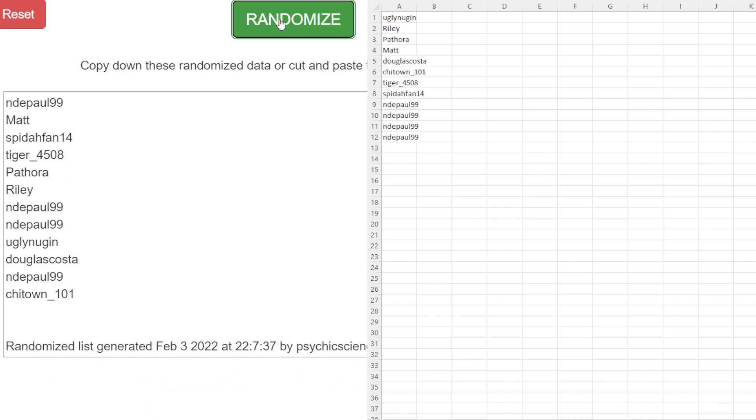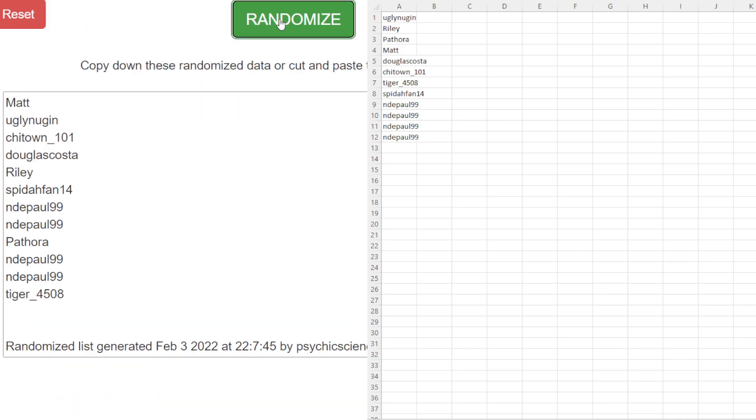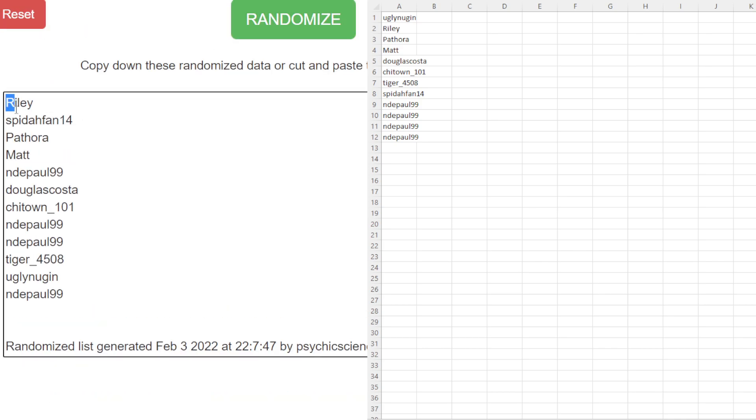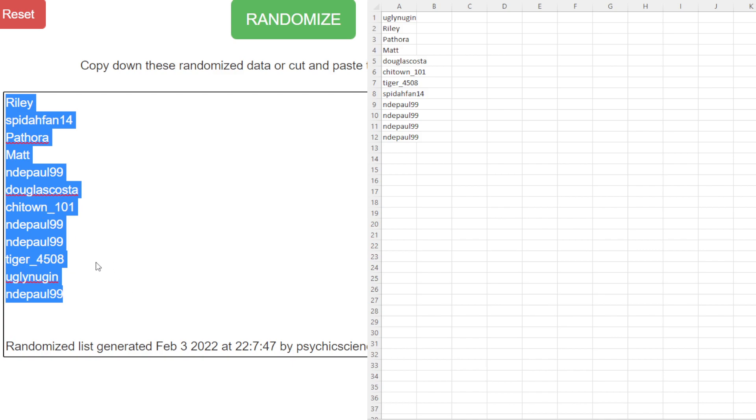All right, eight times — one, two, three, four, five, six, seven, eight. We got: Riley, Spider-Fan, Pthora, Matt, Andy Paul, Douglas Costa, Chi-Town, Andy Paul, Tiger, Ugly Nuggin, and Andy Paul. See, now you can blame Andy for that.